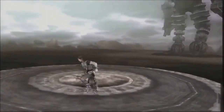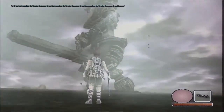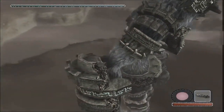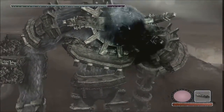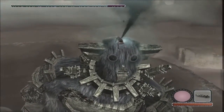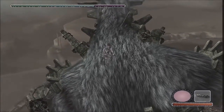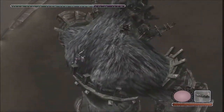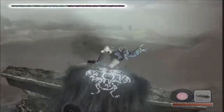The gameplay consists of exploring the world on horseback and finding the Colossi. Each Colossus represents a puzzle that must be solved in order to defeat it. Some Colossi require the player to climb up their bodies and find weak points to attack, while others require more creative solutions. Shadow of the Colossus is considered one of the six essential puzzle games on PS2 because of its unique gameplay and storytelling. The game is not just about defeating enemies, but also about exploring a beautiful world and discovering the mysteries behind the Colossi and Wanda's motivations. The puzzles presented by the Colossi are challenging and require the player to think creatively.